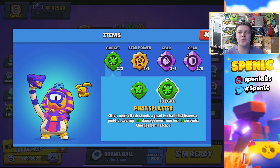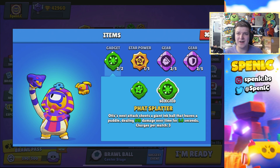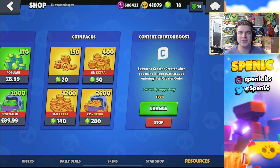Welcome back to a brand new video. Today we're covering the brand new gadget for Otis - Fat Splatters. Basically for four ticks it deals 810 damage, equating to around 3200 damage total. It feels like it might be a good gadget. Of course Otis is not the strongest, so let's see if this improves him. Make sure to use the credit code - that'd be greatly appreciated.